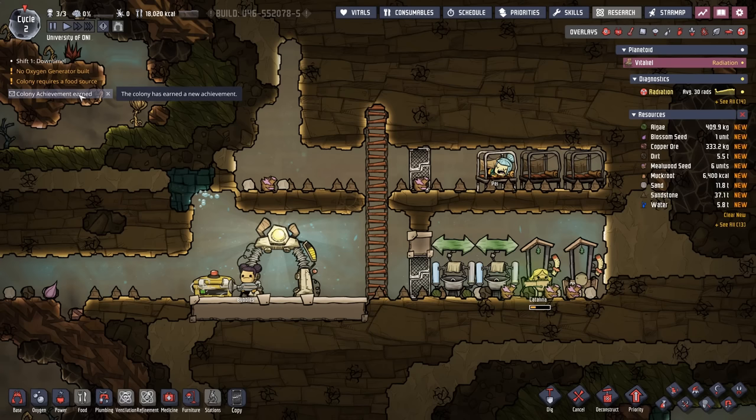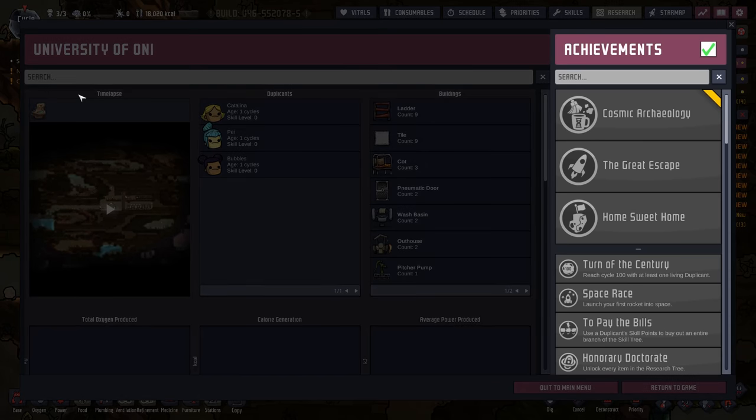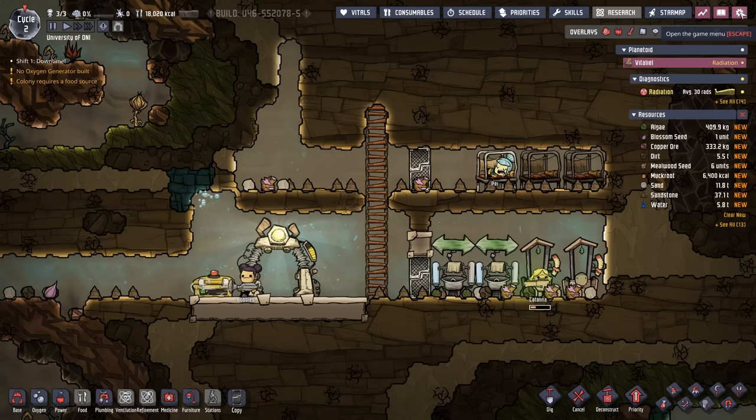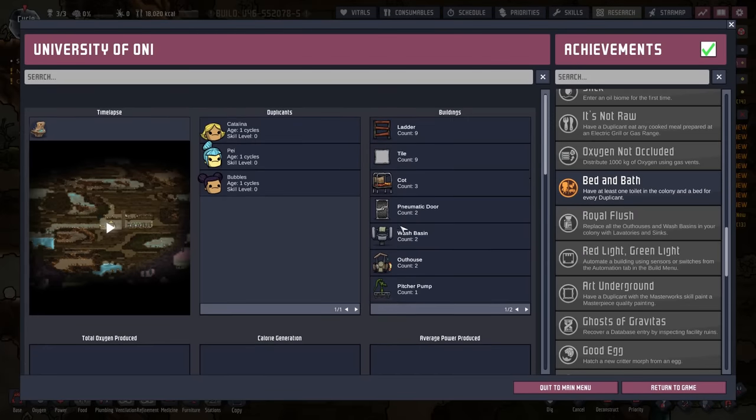We also unlocked our first achievement. When you click on the Achievement button, a wonderful little display pops up and animates what we've done to earn that achievement. In this case it's the Bed and Bath achievement, accomplished by having at least one toilet in the colony and a bed for every duplicant. You can get back to this screen at any time by clicking the game menu and then going to Colony Summary.